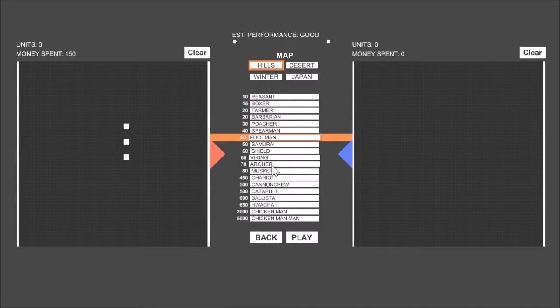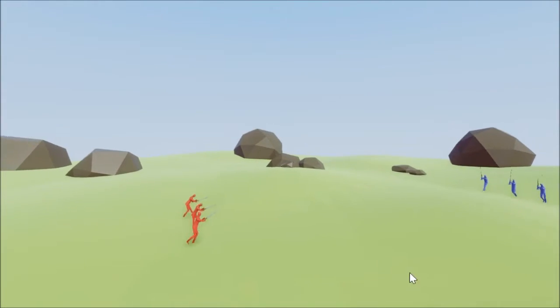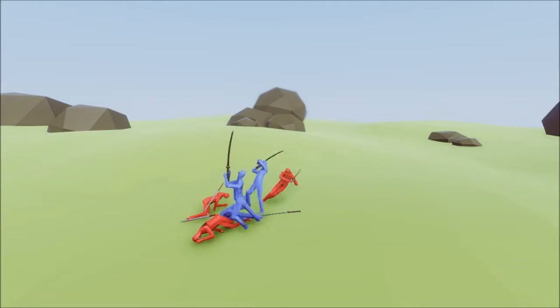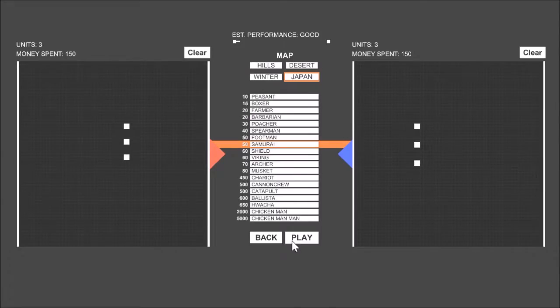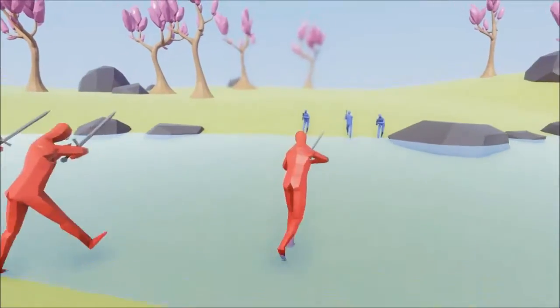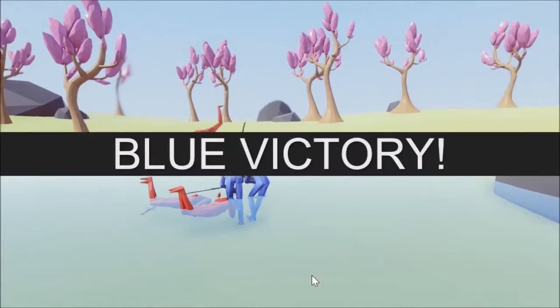Let's try Knights versus Samurai. Here they come. Samurai seems to attack a lot faster - look at them darting around. Looks like Hollywood movies. Samurai got a victory, two men standing. Now let's see if the terrain changes things up. Flawless victory - all three Samurai still standing.